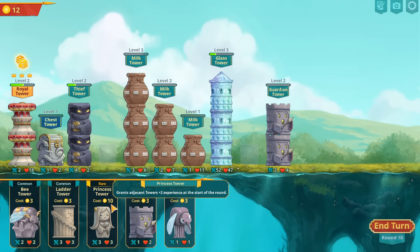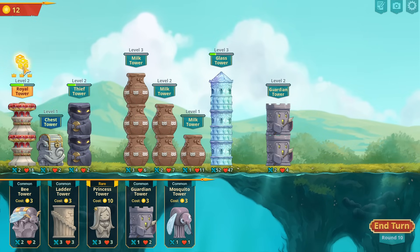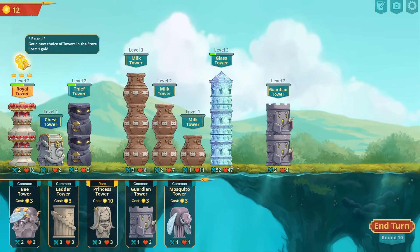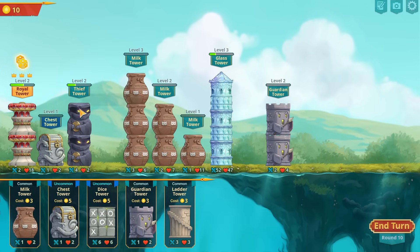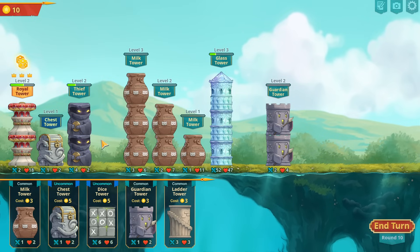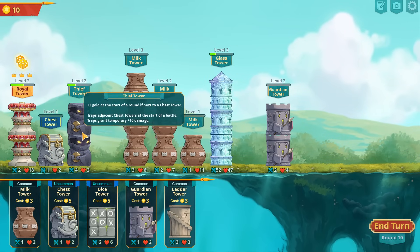Princess would be really cool, but butler is the way I gotta go — although princess would have been really cool in the front. Once I finally got my butler... no, I want this for the cow tower.